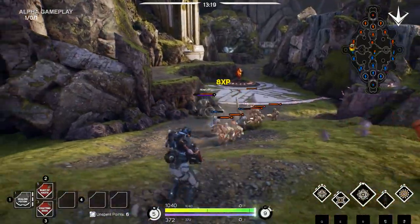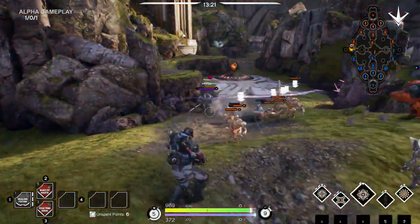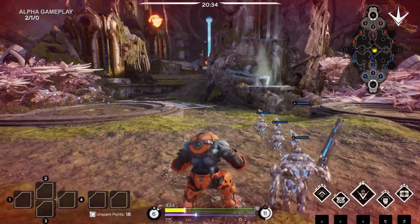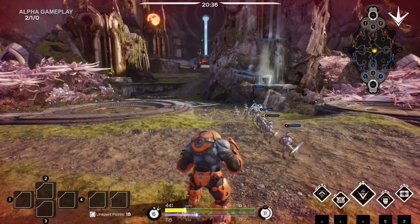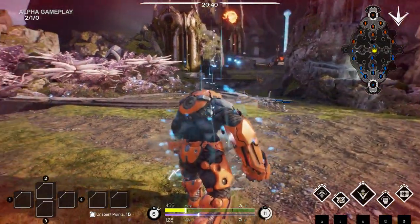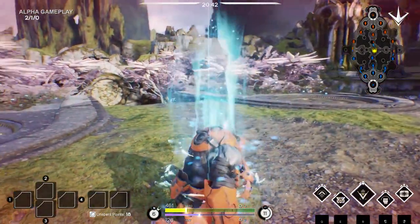As you engage enemies, you will take damage, so always monitor your health. If your health gets really low, hit B. This will begin a recall and will take you all the way back to base. Once there, your health and energy will regenerate rapidly, helping you get back out into the fight and stay alive.